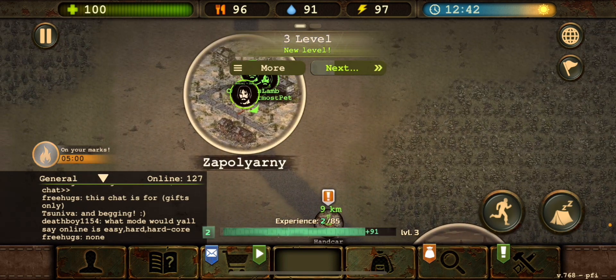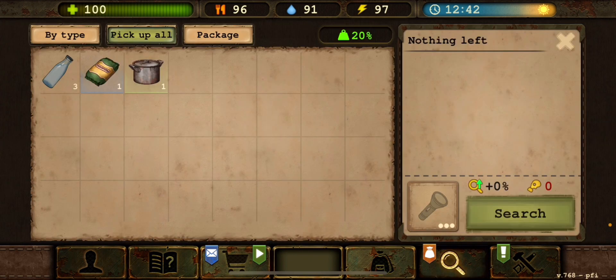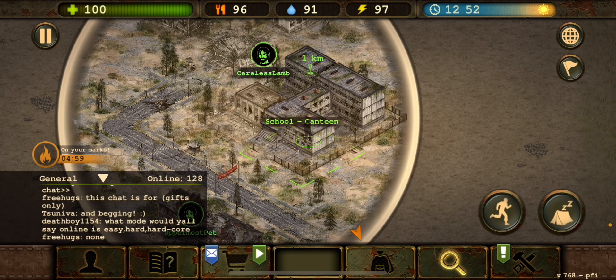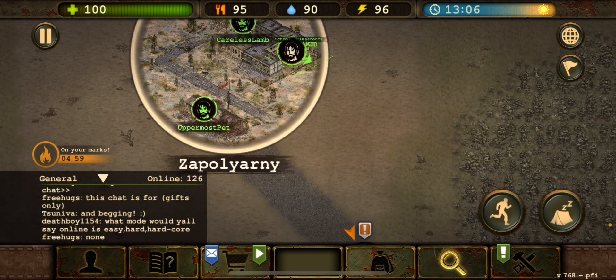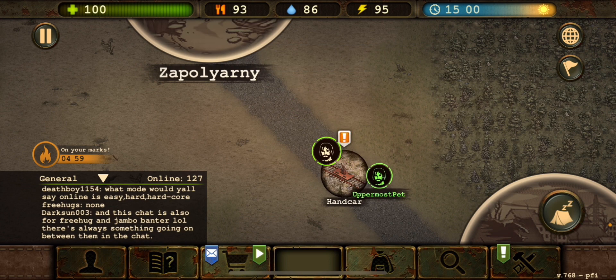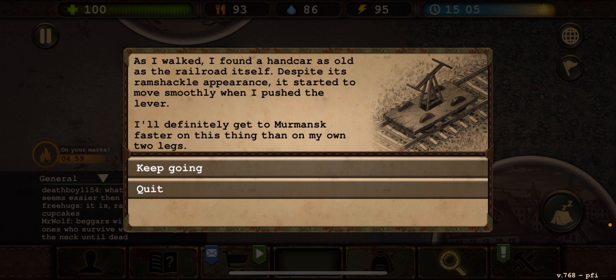If I remember correctly, the handcart takes you down to where the mask marker is, but I don't want to go there yet — I'm not done searching. I want to search everything before we leave. But everything is locked when you're low level, so you can't really do much, and I don't want to waste my energy. I think we do indeed have to leave everything behind for now and come back later. Let's go to the handcart.